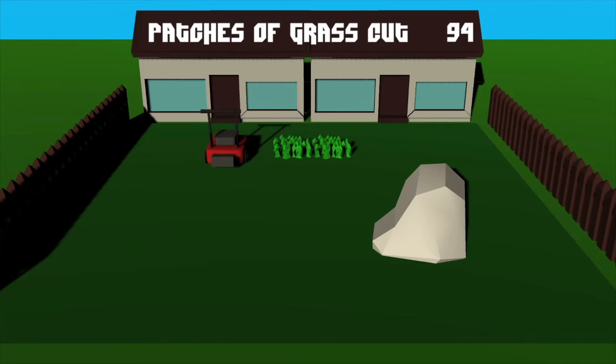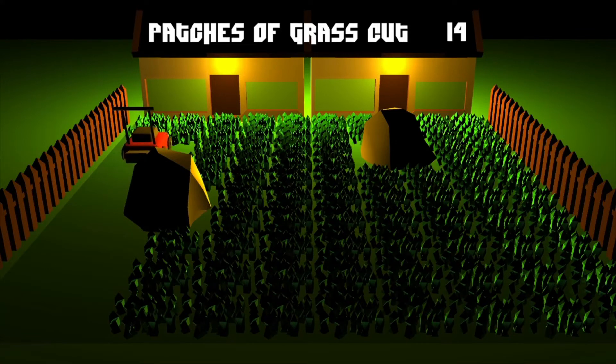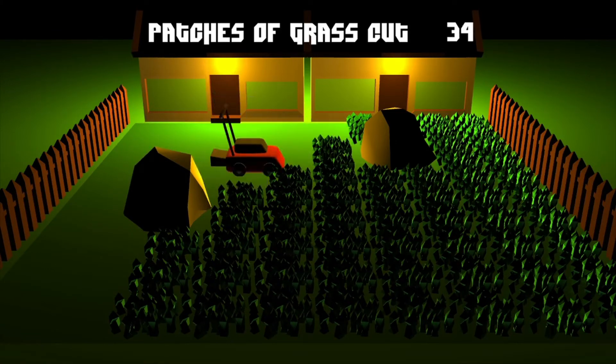As you can see the lighting on this particular one is slightly different — I was playing around with the time of day. So this third level coming up, I've gone for a night time scene. Put some lights on the houses there, just to add a bit of variety to the level, otherwise it looks like you're on the same level over and over again.